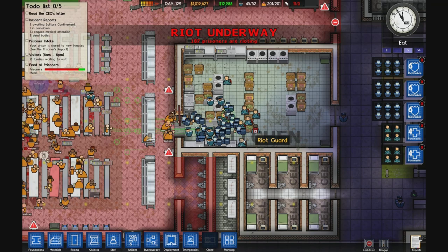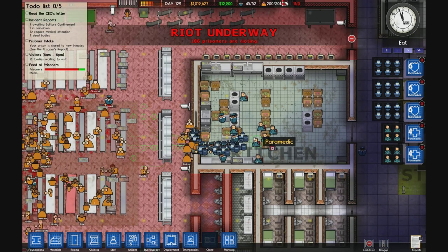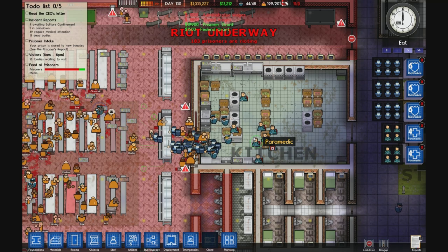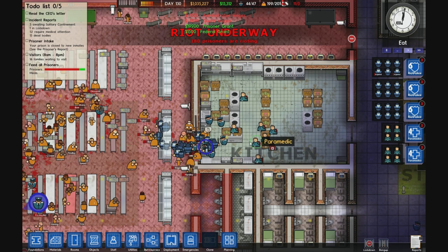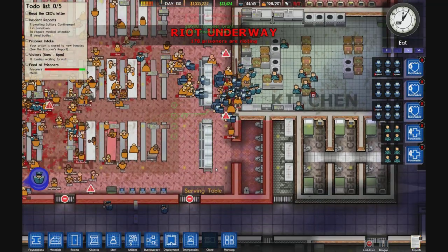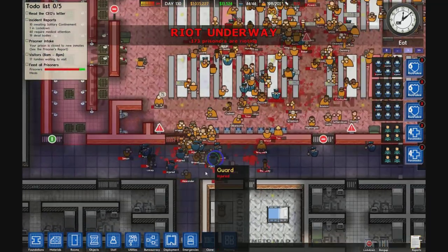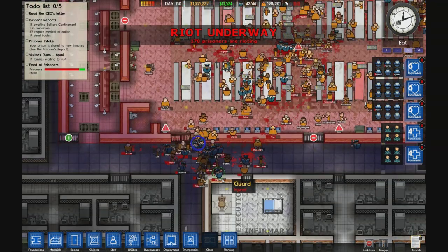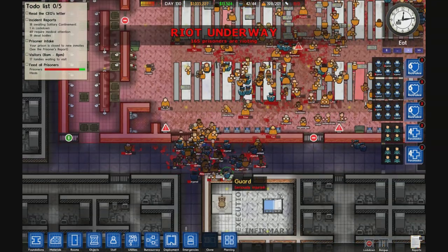Now I'm going to send the riot guards through the door. Pretty much everything from here is just seeing the 60 guards and about 16 riot guards handle 200 prisoners. A lot of these guys actually have weapons, like batons and knives. And they're spilling out onto the south side again.